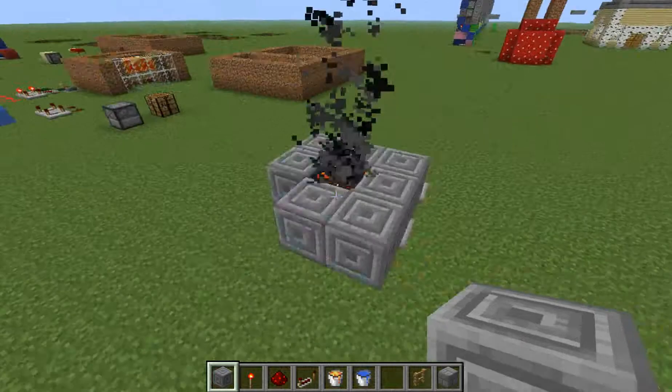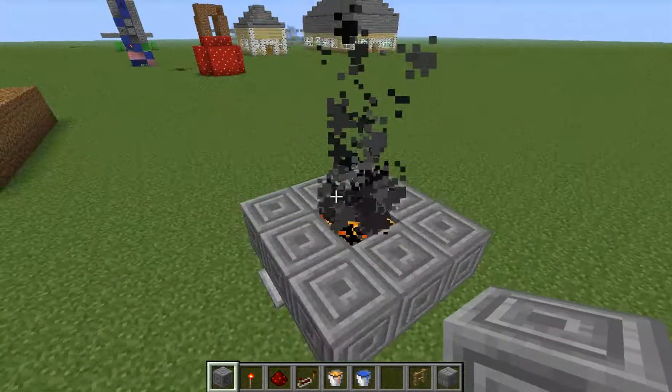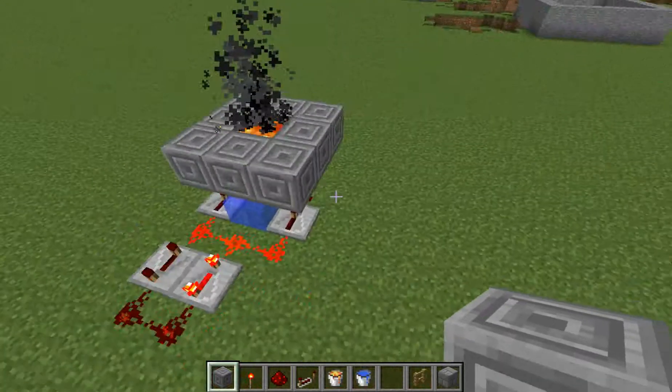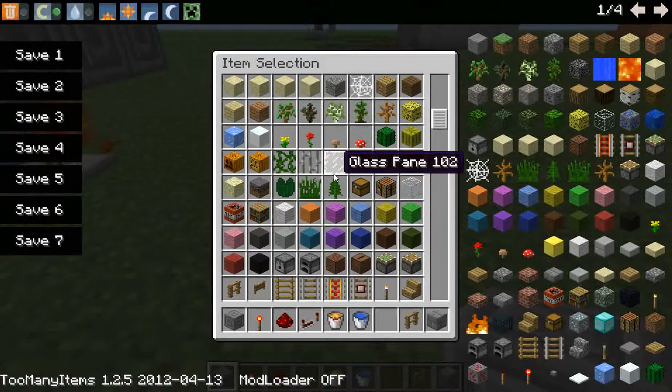It makes more smoke — cool adventure map kind of thing you could do. You can go with the half slabs here because I really like the half slabs and they're really cool.